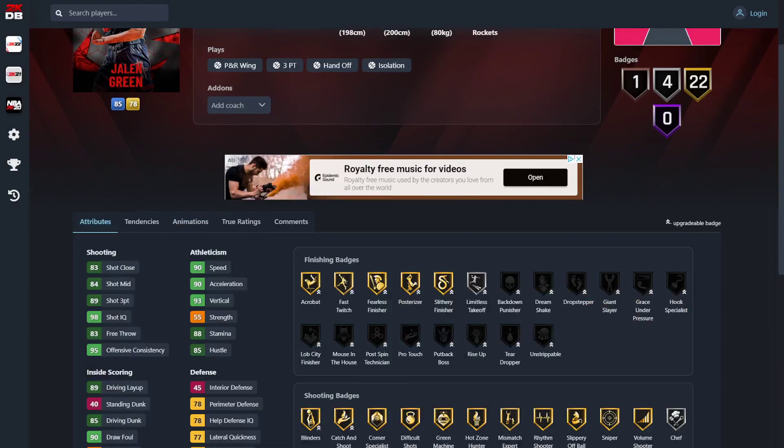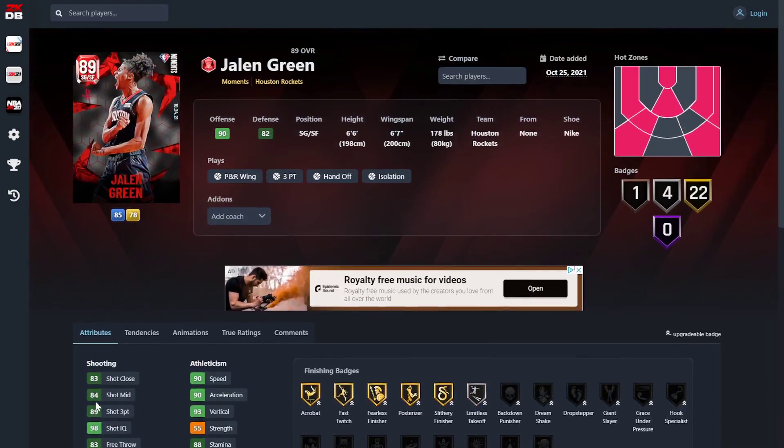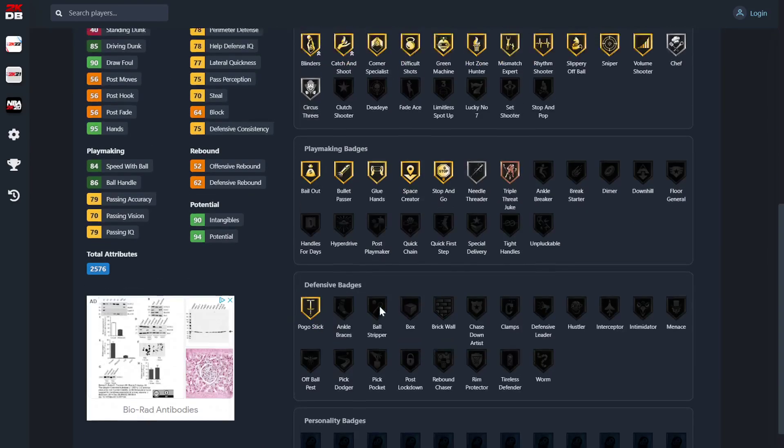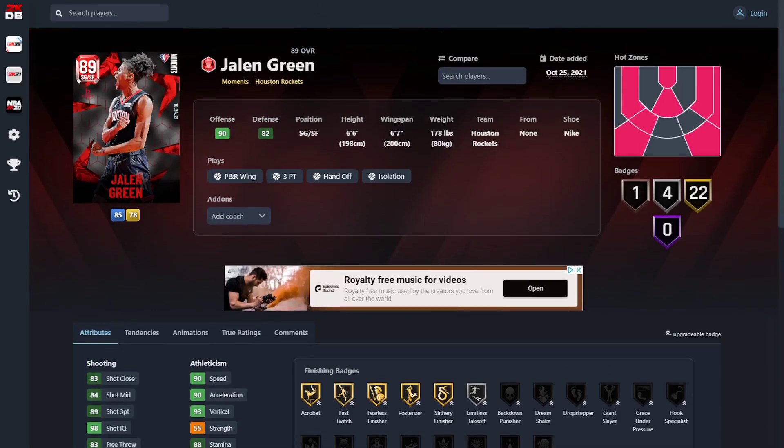He's definitely still better than his Sapphire card. I'm disappointed in the release change, but I'm happy that he's got the quick dribble style — that's a positive. Still a 6-6 guard. If you're a Houston Rockets fan, he's good. He's got all these good gold badges — gold sniper, gold chef. Can't really play much defense, but if you're a Houston Rockets fan, he's fine.